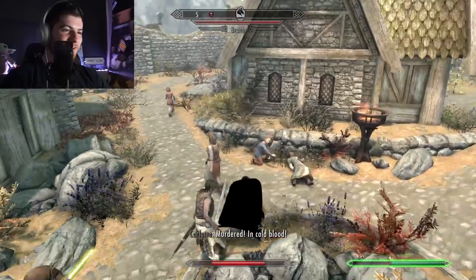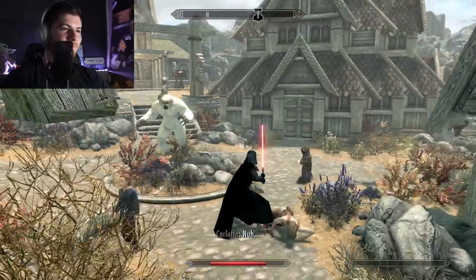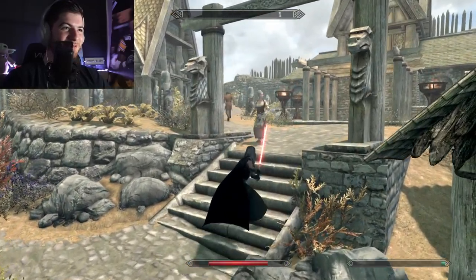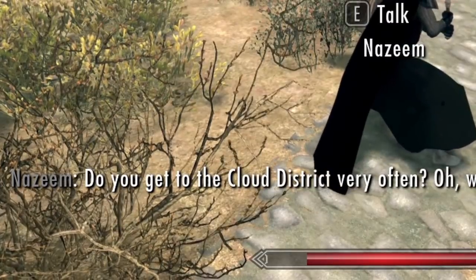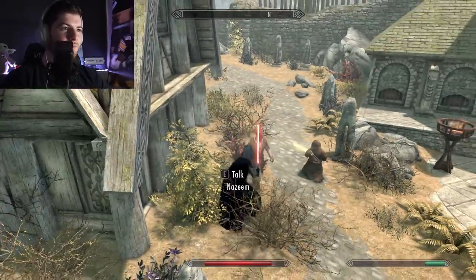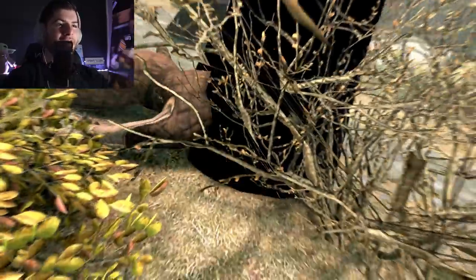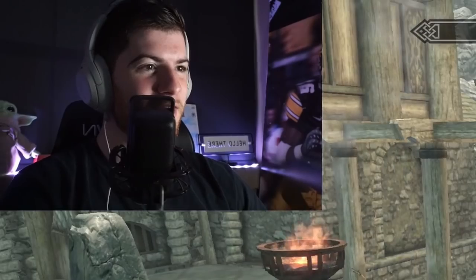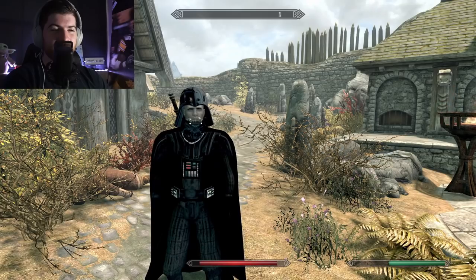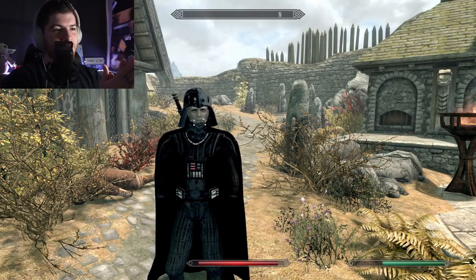So aggressive. Alright, Jawa's got my back. There he is — target spotted. Get back here, I'm coming for ya. He has the audacity to say that to me while I'm murdering the entire town. Yeah. There he goes. I thought that this was a pretty successful run. Gonna leave it out there — if you guys enjoyed, leave a like, subscribe if you're new, and I'll see you guys on the next one. Appreciate it, guys.